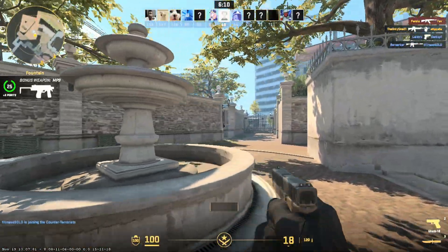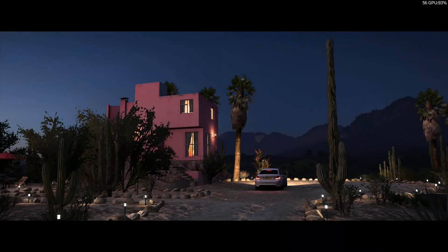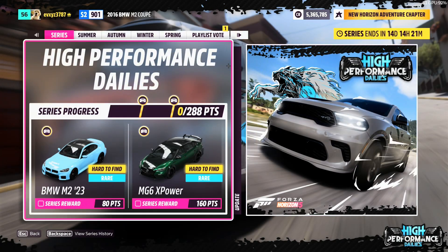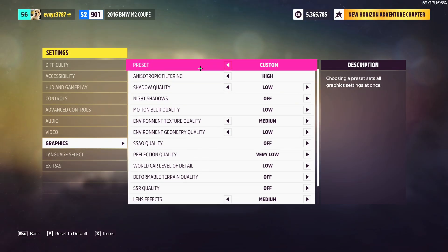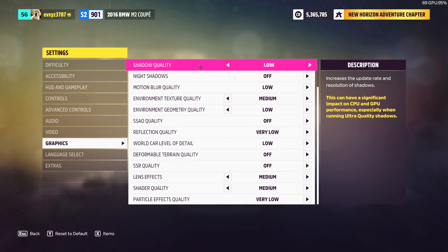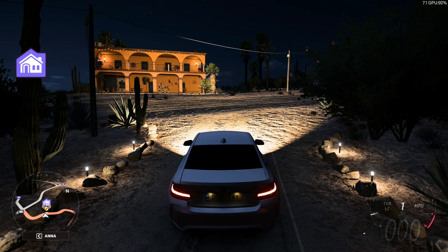If you guys know why it looks like that, just comment down below. The next game we're going to be launching is Forza — I was about to say Fortnite. My graphics settings are medium to high, or low to medium.